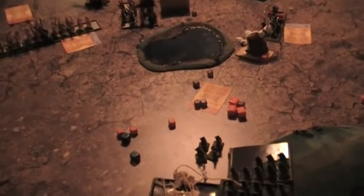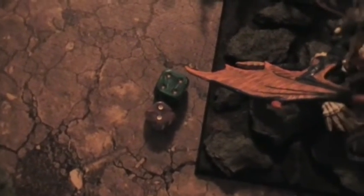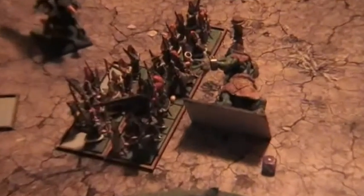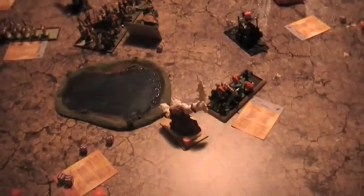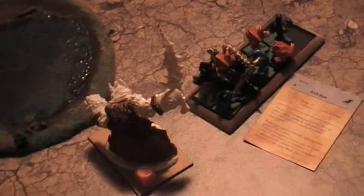We're now at turn 3, and this is the bottom of turn 3 — that is the Orc and Goblin's turn. The Dragon has taken 2 more wounds, so he has 4 left. The Dragon lost combat by 4 and just managed its leadership exactly, so it did not flee. The Swordmasters killed the Giant — that was the only charge that succeeded.